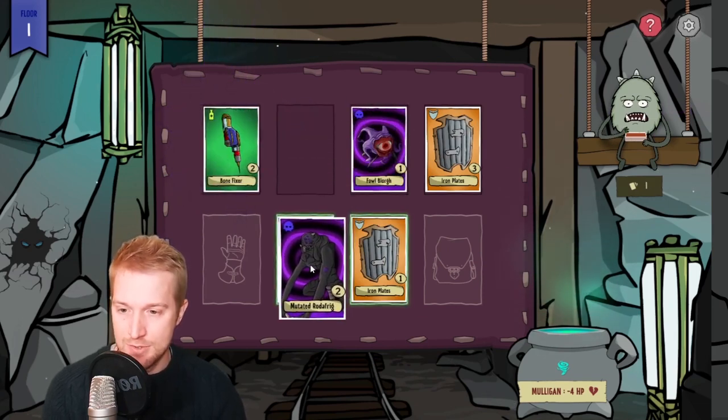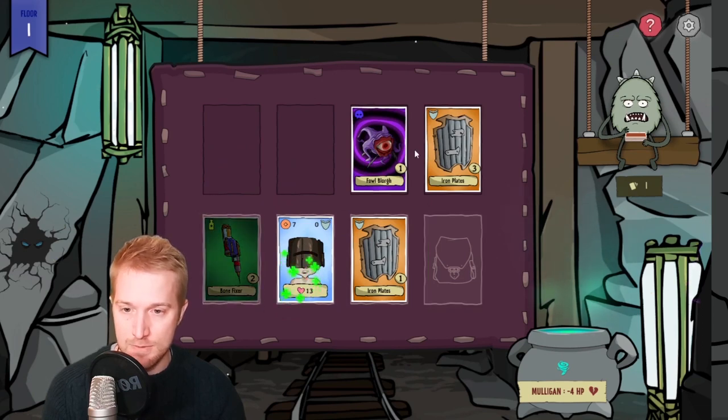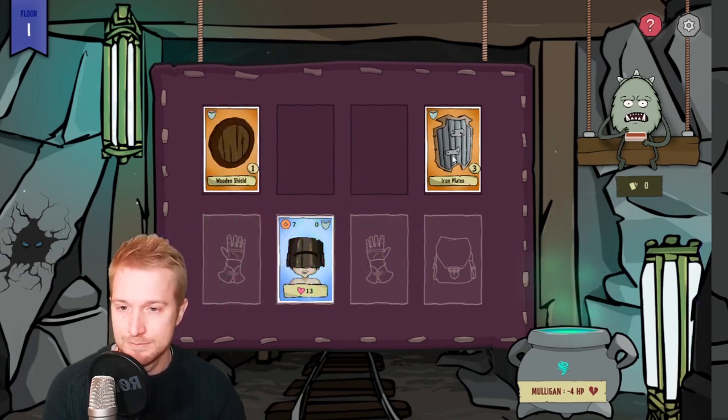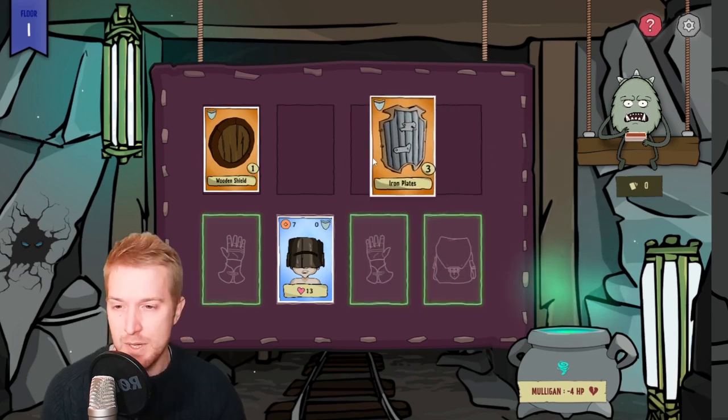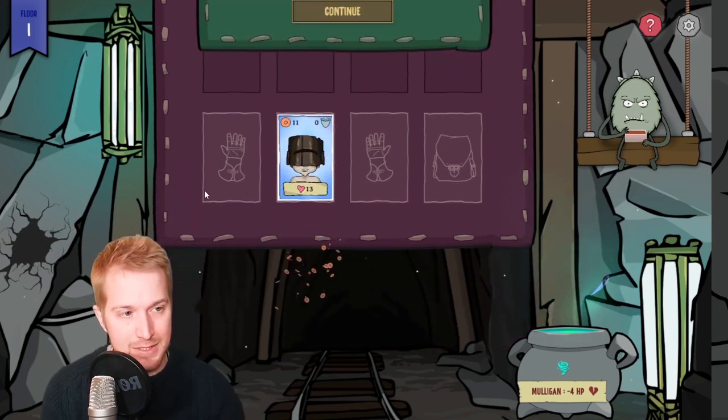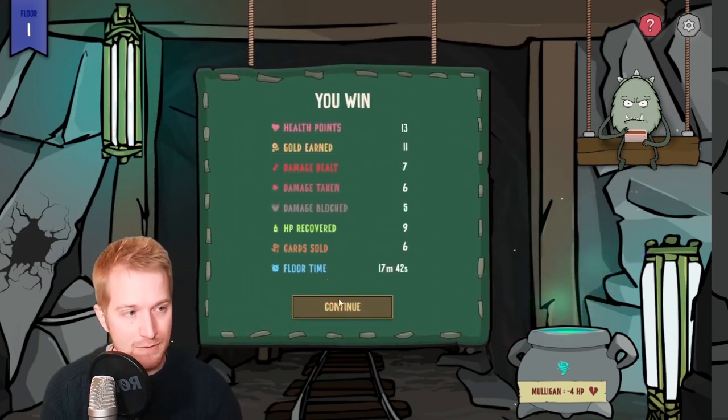We are going to take two damage — there's the two. Block the one. And because there are only two cards left, I could drag them both down to my hands and that would finish it, but it's better to just sell them. There you go. And with that the first floor is finished.